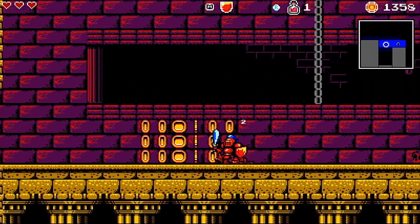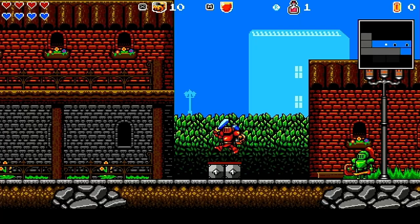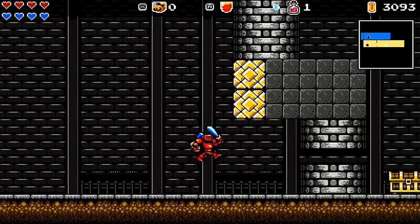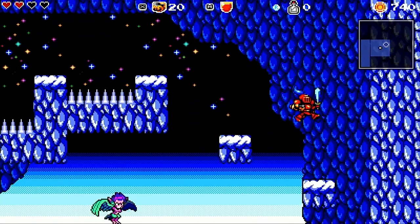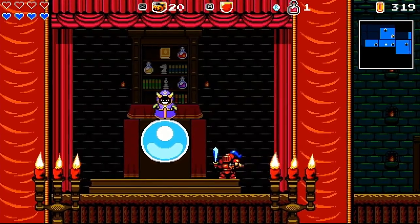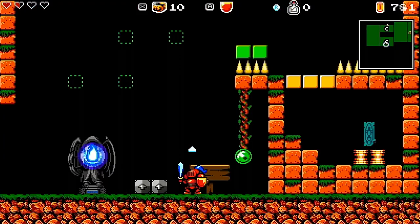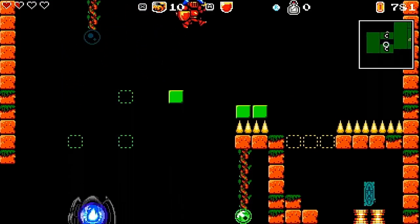Cathedral makes a point of not holding your hand. While the first area is pretty linear in design, once you make your way out into the wider world you're free to explore and work out where to go next. This can be a little frustrating at times, as you'll frequently encounter blockades requiring certain items to bypass, or wander unwittingly into later-game areas only to be obliterated by the first enemy you face. If you're struggling to find a way forward though, the developers have kindly included a strange fellow who will look into his crystal ball and drop you a hint on what to do next.